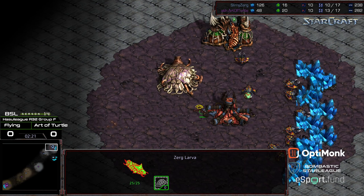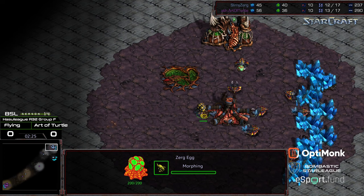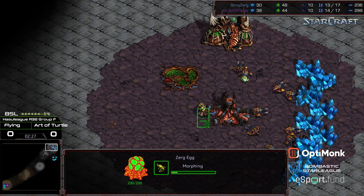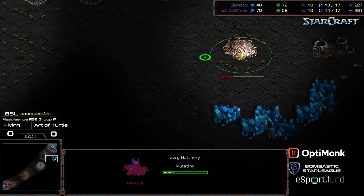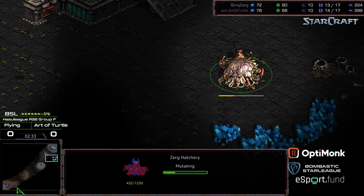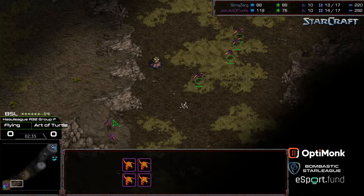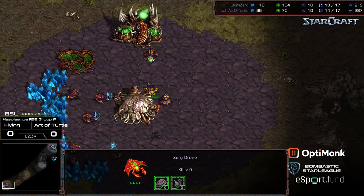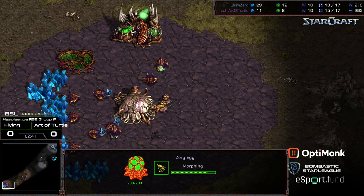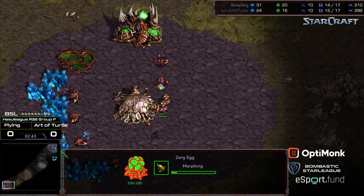As far as build order advantage, there's going to be 6 Zerglings potentially — the initial 4, and I'm waiting for that additional Larva that usually pops out to make it 6. They'll be down here in time to engage, but Flying has got to defend territory. Art of Turtle is walking forward, teching up to Lair, and still pouring out the Zerglings.